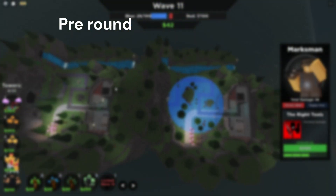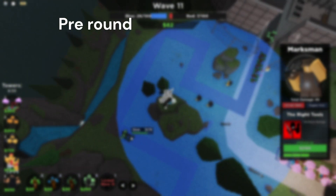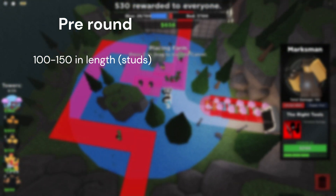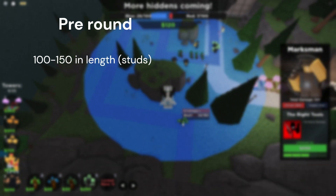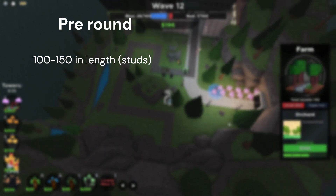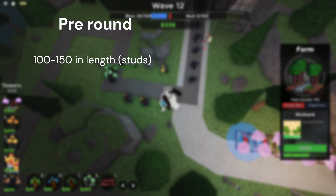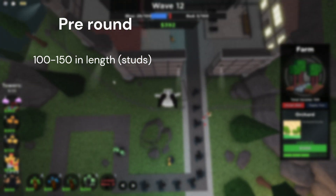For this strategy to be most effective, you must play on maps between 125 to 150 studs in length. It is not the end of the world if a longer map is picked, but keep in mind the effect of this strategy drops as the map length gets longer.